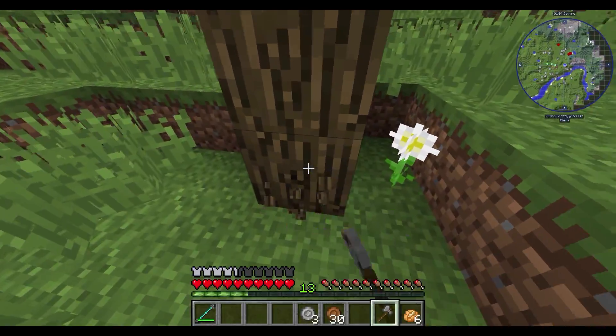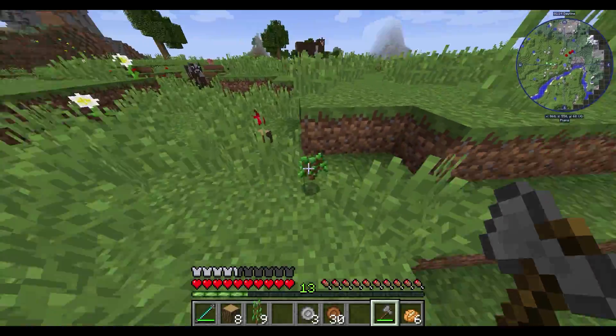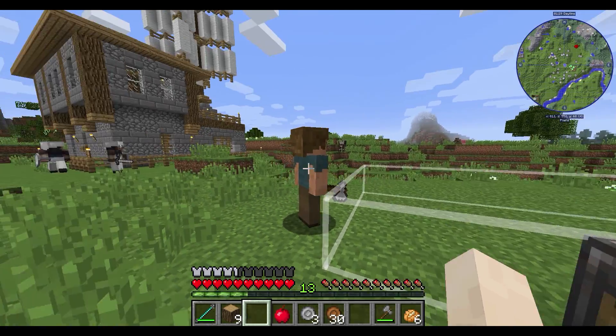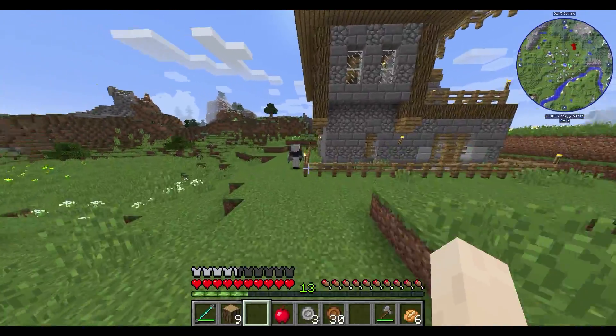Neyse, hızlı kırma şeyi var. Bundan sonra odun toplama sıkıntısı yok ha. Bir sürü geldi, gayet güzel. Bunlar yeterli olur, fazlası ilerinde. Şimdi bu olayı bu kadar: bunu atıyorsun, bu adam otomatikmen dikiyor ve bunları yetiştirmeye başlıyor. Bu kadar yani. Bu adam takır takır çalışıyor.